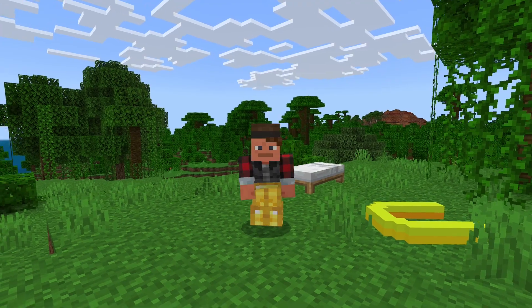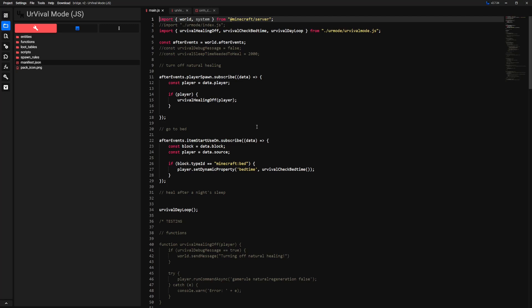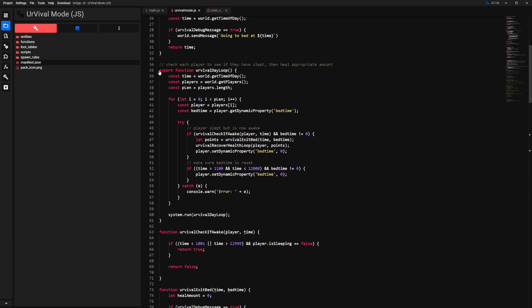Pretty tough task if you don't know JavaScript. You may remember that last time I struggled to get the game to heal me a tiny bit every time I slept in a bed at night. I eventually succeeded, and between that episode and this one, I did a little clean-up and tweaking. I even figured out how to import functions from an external file — who knew you have to export a function if you want to import it someplace else?